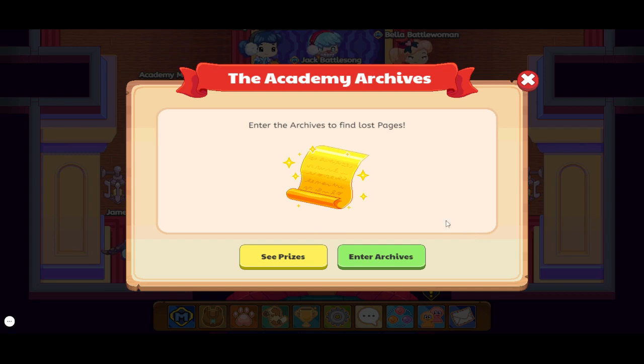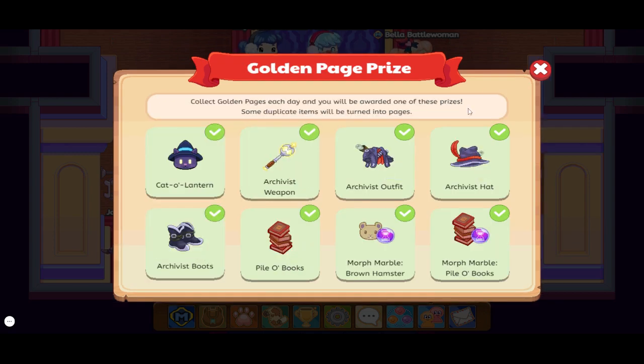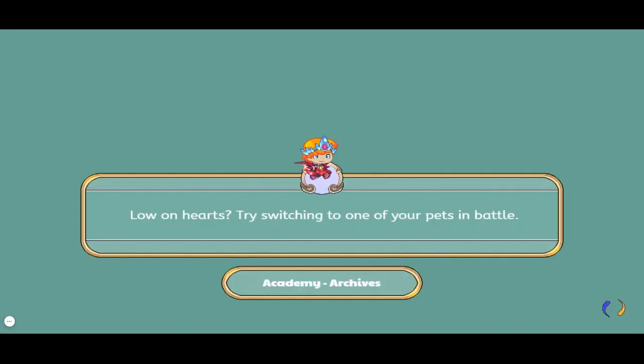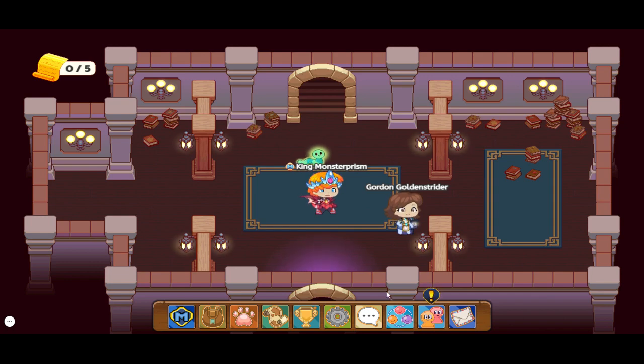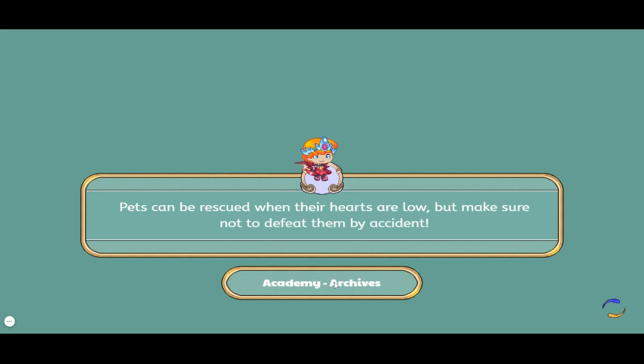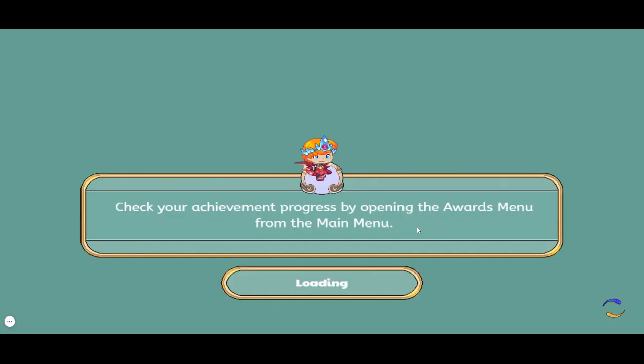Go over here and you can see prizes. Then click Enter Archives. You're going to want to do the archives all at once — no logging off or anything — because the progress will not be saved and you'll have to restart all over again. Say I refresh the page now and come back in — you will be back at the main place of the Academy. Also, non-members, this is a great place to get evolved pets, because you can find evolved pets in here.